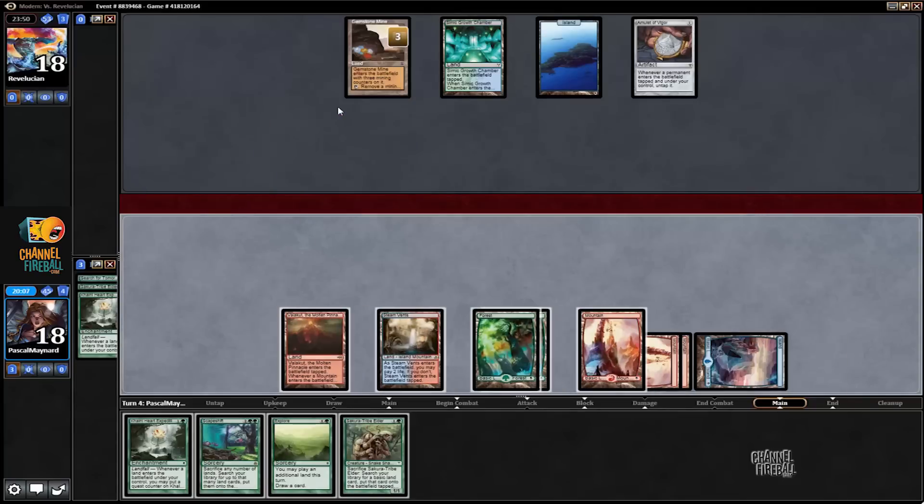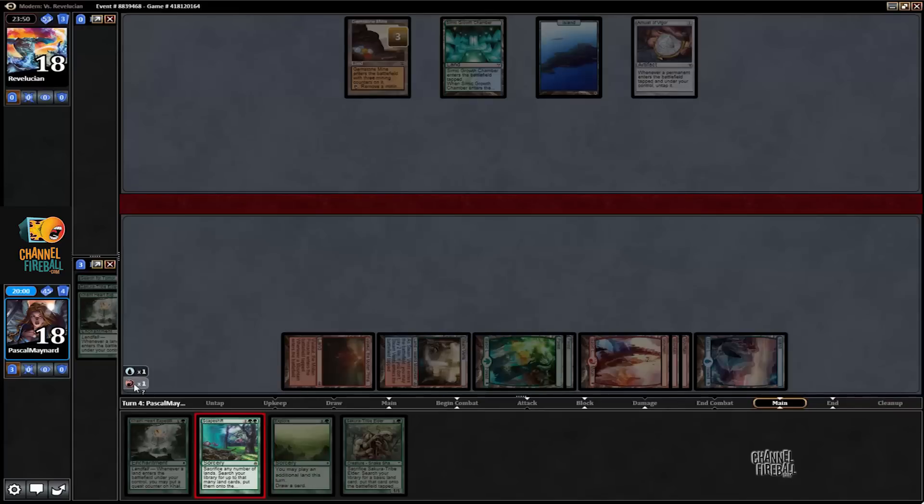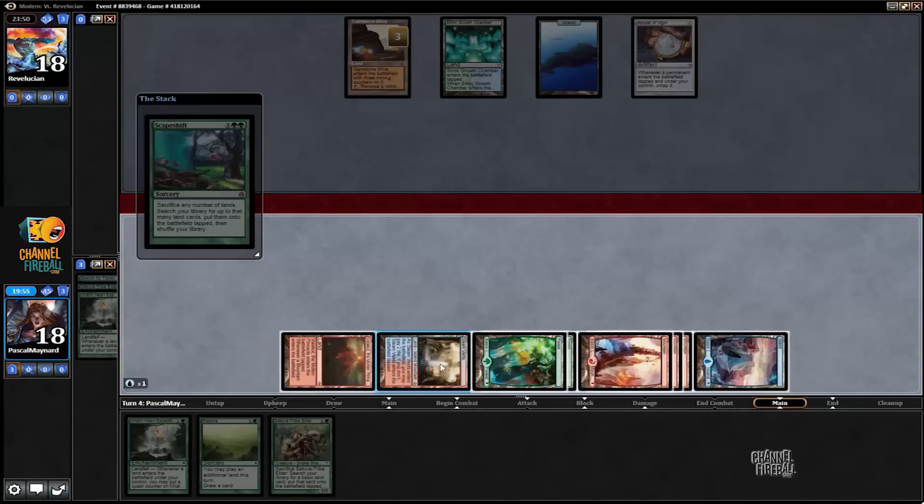And I can Escape Shift — flow to blue. I'm just going to make sure I have four Stomping Grounds in my deck and enough mountains — one, two, three, four, five, six, seven. I get a Valakut and I'm dealing extra damage.